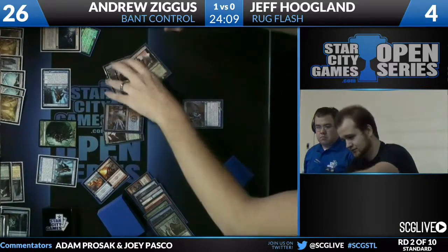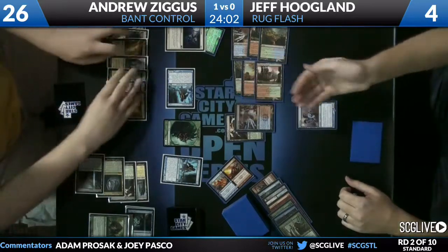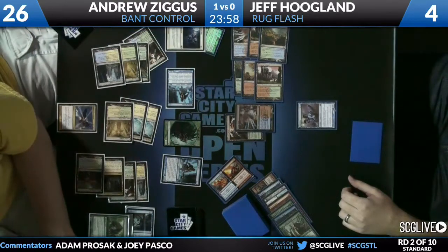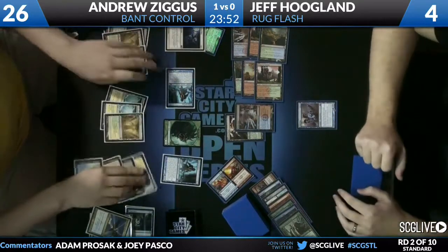I don't know what those cards are. I think he's just going to jam this Aetherling. Aetherling from Andrew with plenty of mana — but does he have a counterspell? He doesn't have very many — zero in the main deck, and only two Negates in the sideboard. So he's never countering an Aetherling. Andrew has still cast an Oblivion Ring.